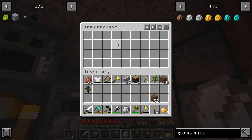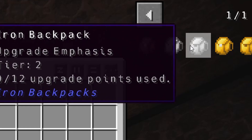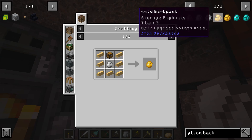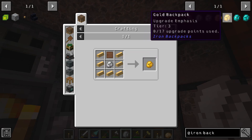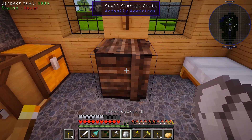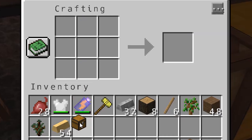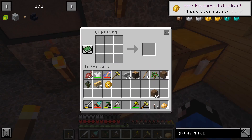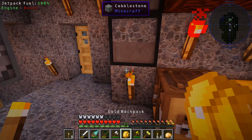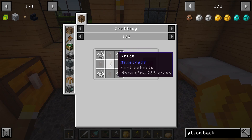We can make our iron backpack now. Let's see what it can hold. Holy cow, yeah! That's what I'm talking about - a whole lot more room! Now, this blank upgrade - it upgrades to 12 slots. Do we need to do that right now? I don't think so. I think what we can do is upgrade it to the gold backpack and then do this upgrade to get us a 17 slot backpack. Let's do that real quick, let's grab that gold, make another chest, and boom - we're gonna have so much room now!